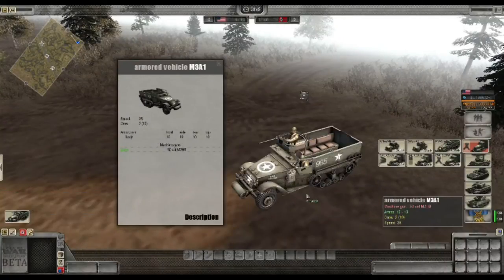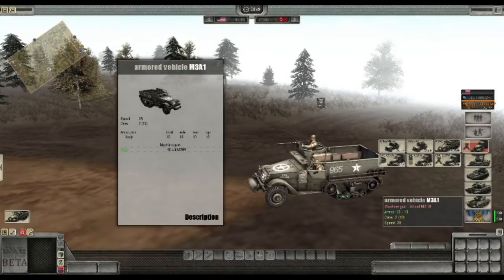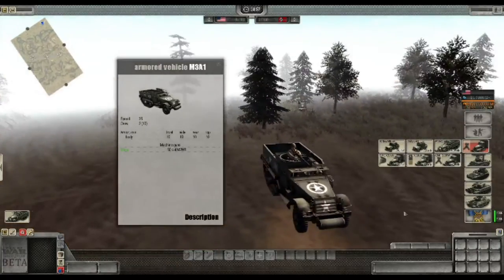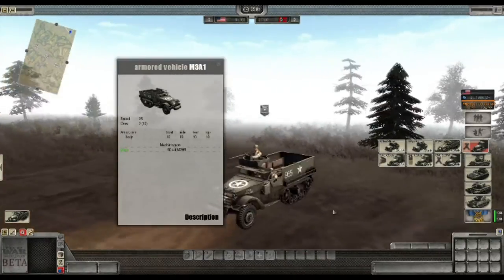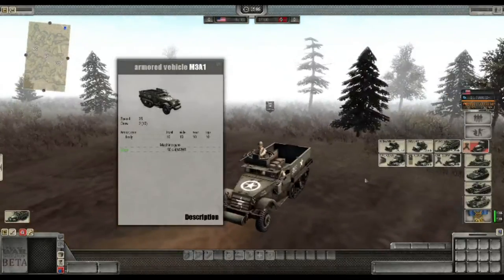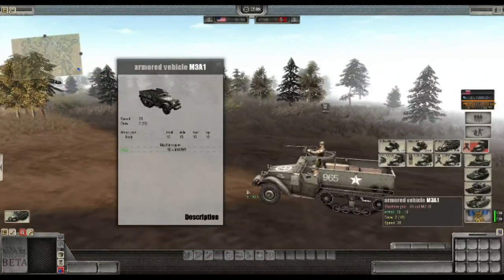The USA Half-Track Armoured Vehicle M3A1 is a very fast and cheap infantry killer unit for the USA team. It costs 150 MP, has a speed of 35, but comes with an armour of 10 all around, so it is susceptible to anti-tank rifles and 20mm alike. It does sport a .50 cal cannon which is very good versus infantry and can also take out light vehicles if you get close.